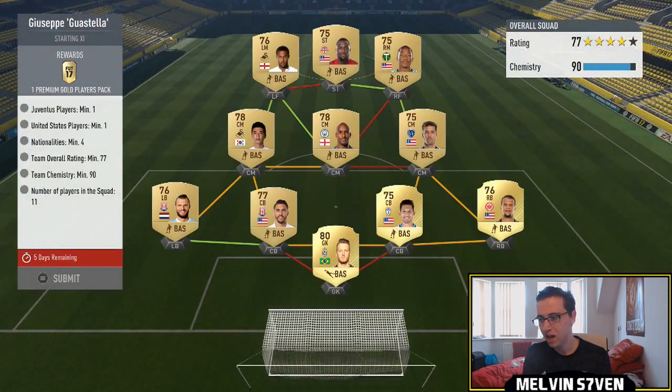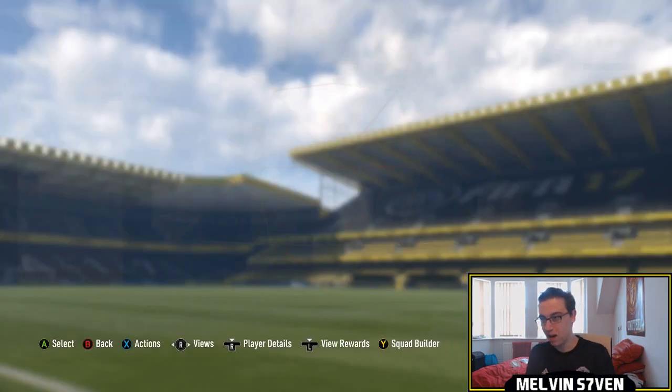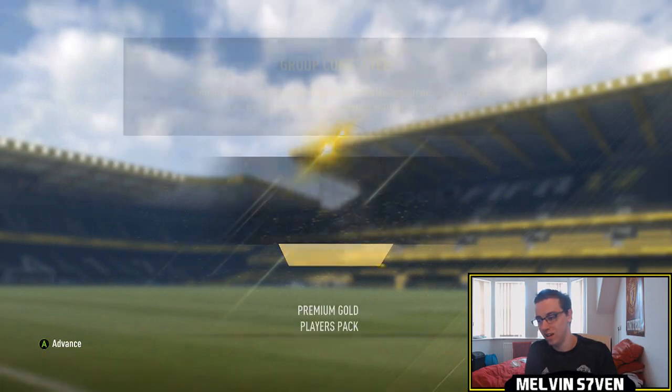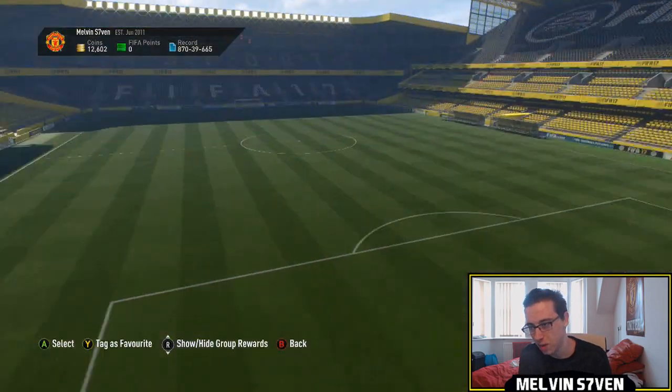Next one we've got is Gustela — I think I've heard of him actually — Juventus and United States. I've went with some United States players, but you need at least four nationalities. And because you also need a Juventus player in there, I've done a little hybrid mix thing and just got Netto in net. Just about gets the chemistry. These are very easy — you shouldn't really need methods for these, there's a billion different ways you can do them.